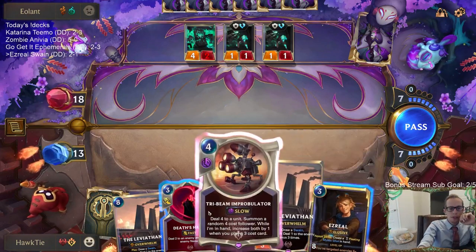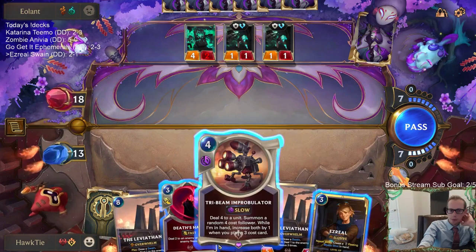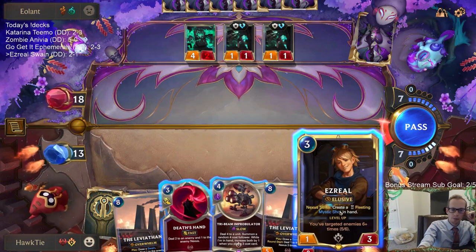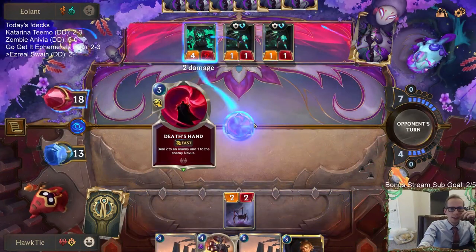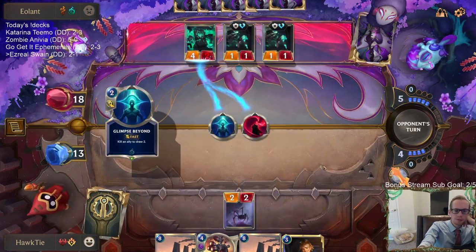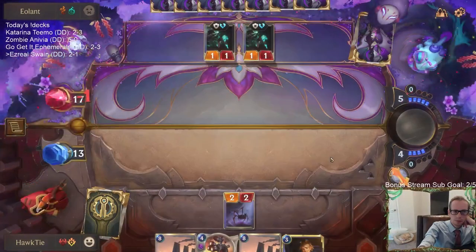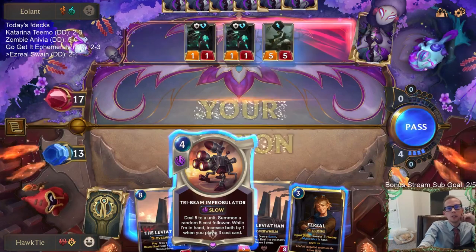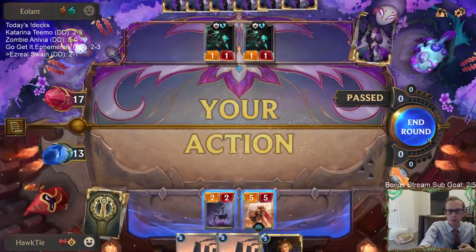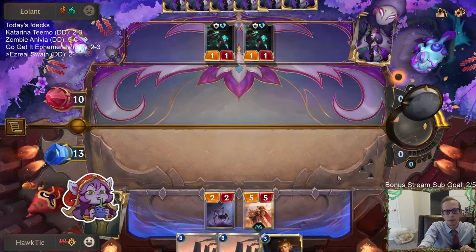Now we're talking. Do I want to do these two this turn and then into Leviathan, Leviathan? Or do I want to do Ezreal, create a free Mystic Shot, use that? I think this plus the Tri-Beam makes better defense, so I'm going to do that - I don't really want to be blocking with Ezreal. We get a five-drop. That worked out really well. So many 4/3s.